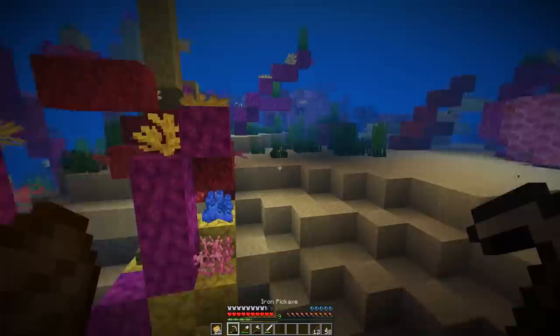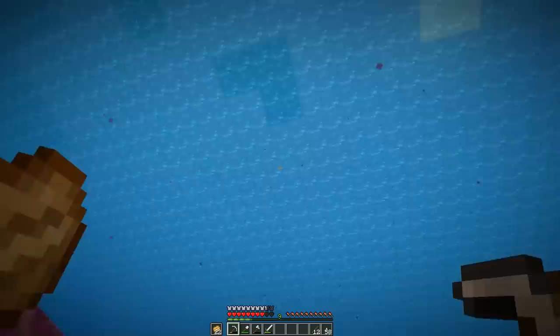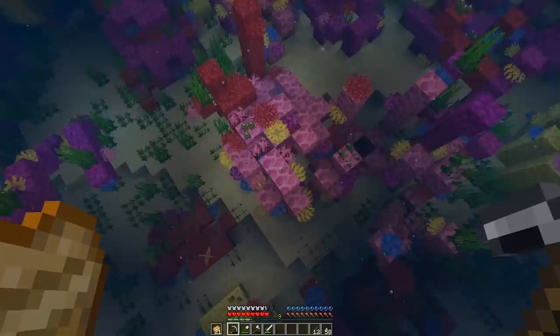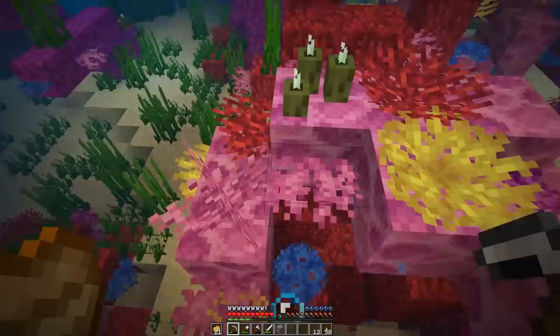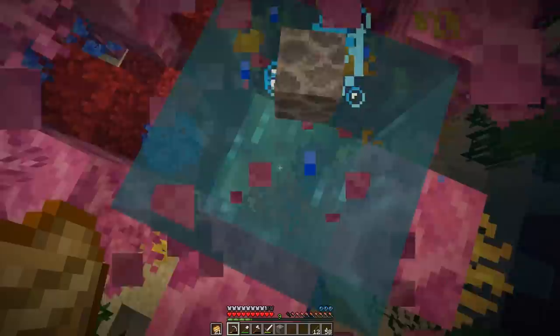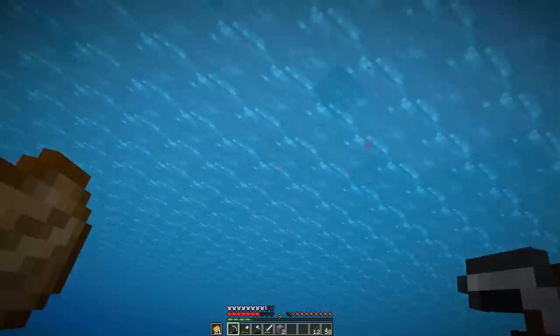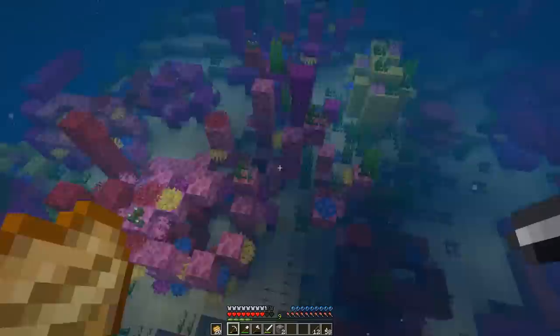We gotta submerge ourselves and see what this place looks like. Look at the sea pickles - I'm here to destroy you all because I don't have silk touch, but you're gonna be put to good use. The pink one - you see these giant little spaces right there? That is going to be a perfect palm leaf! That's fantastic! Sadly the coral's dead now once broken, but it's going to go to good use. We're probably only going to make one or two - I don't want to just take a whole bunch for dead palm trees.